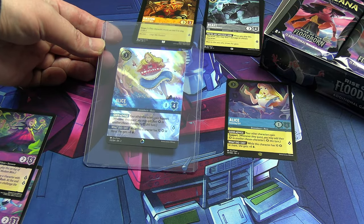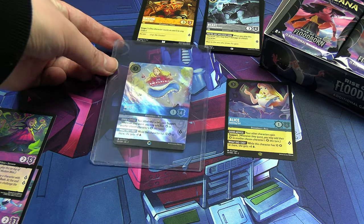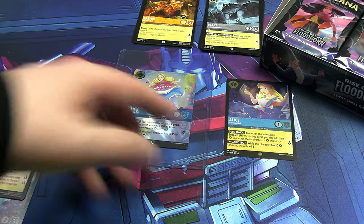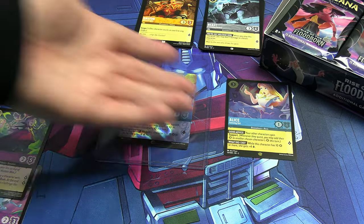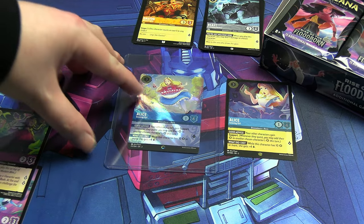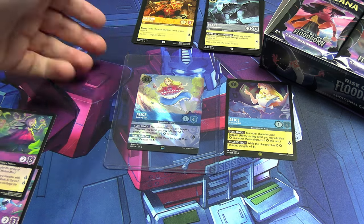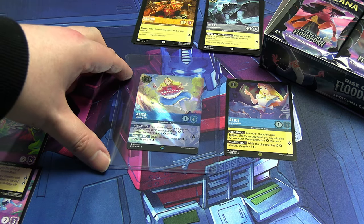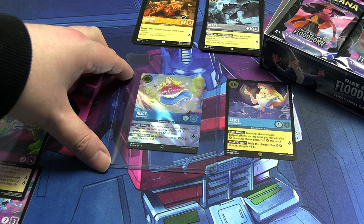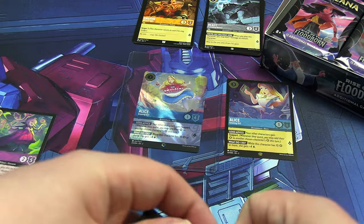I've safely put it inside the top loader. That is unbelievable — I can't believe it. Two boxes in a row, and it's just this first pack. We got the foil version of the legendary followed by the enchanted of the exact same card. They're both Alice Growing Girl. That is incredible. Should have bought a lottery ticket. Anyway, moving on.